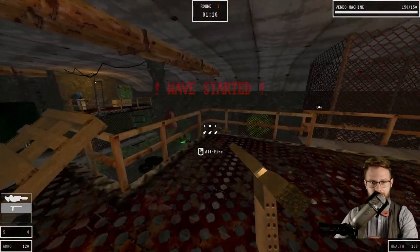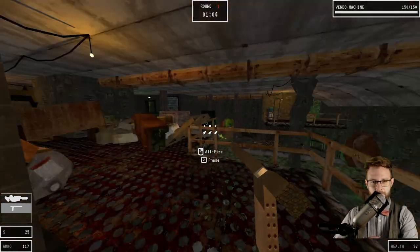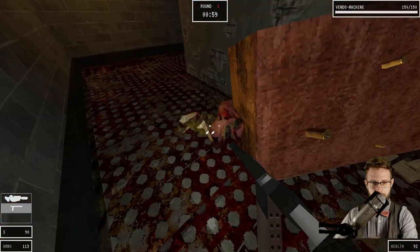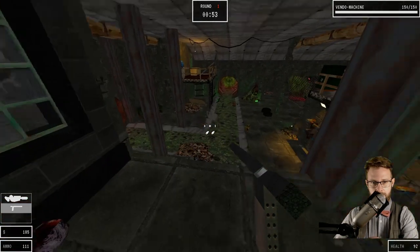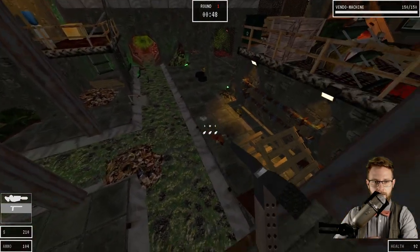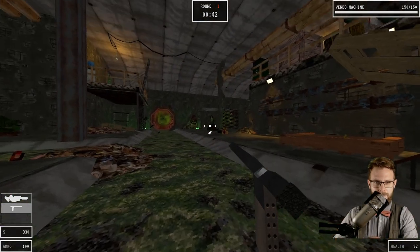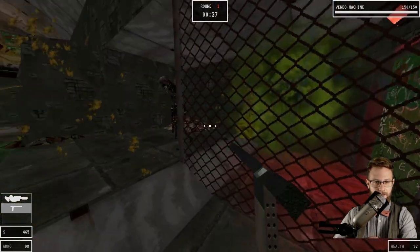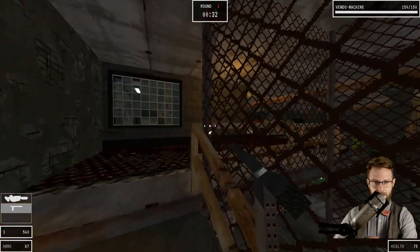Wave started. You can see we get a lot more visibility into everything that's happening — much more open level. The first wave is easy, but let's see. MLG no-scope, 365, seven days a week, 24 degrees.